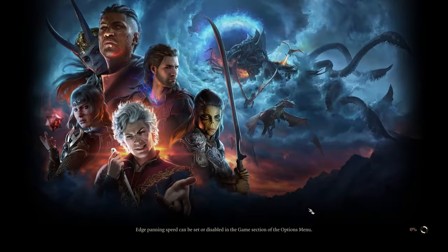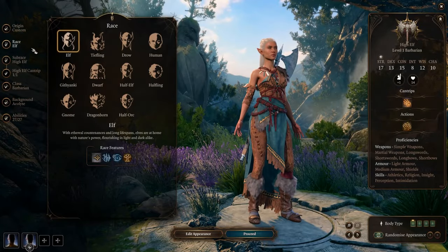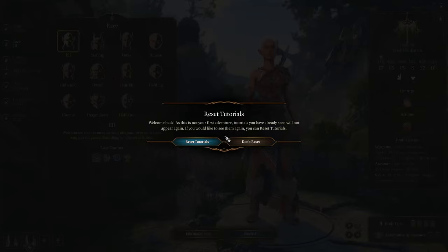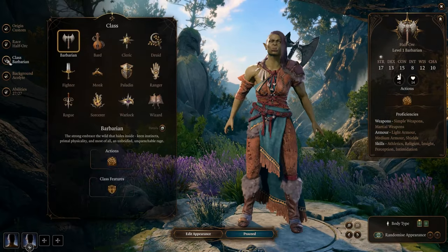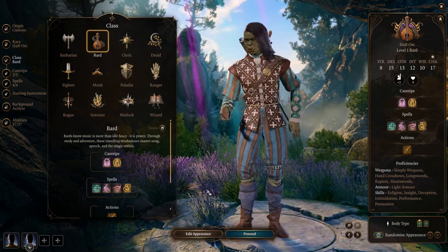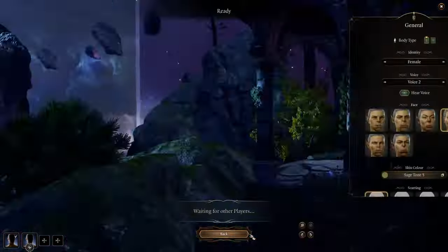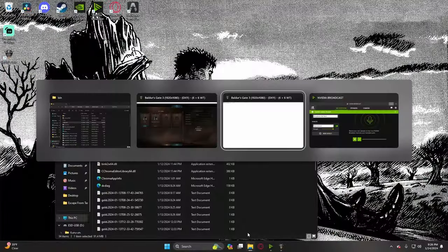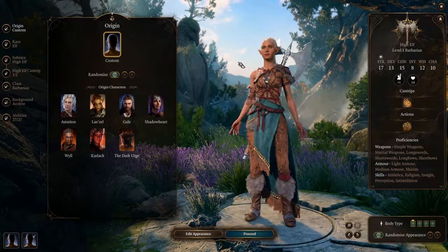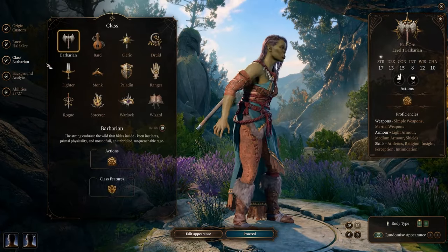Go back to the original game and hit Launch, then skip the cutscene. Now you can go ahead and customize your character like normal. I'll do a half-orc bard here, just something simple to show you guys. After that, go to the other versions of the game and customize the other characters you want.